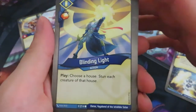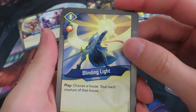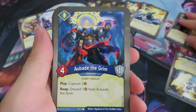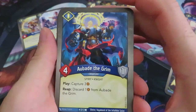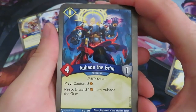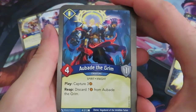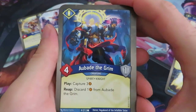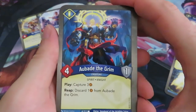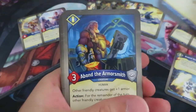Then we've got another action — very action heavy it seems. It gives you an amber: choose a house, you stun each creature of that house. We know that card, it's Blinded Light. Then we have Abad the Grim, a four power, one armor creature with the play ability: capture three amber. And reap: discard one amber from Abad the Grim. This is very similar to the Discard Charade — it also captures three amber — but this one has the ability to remove the amber from Abad the Grim, which can be really nasty.